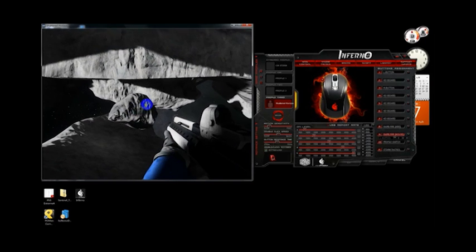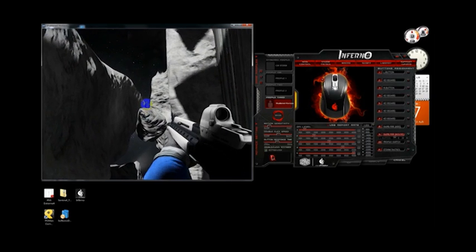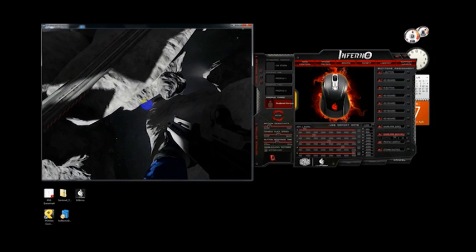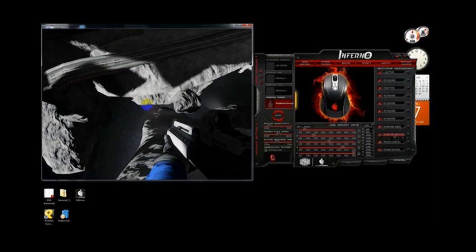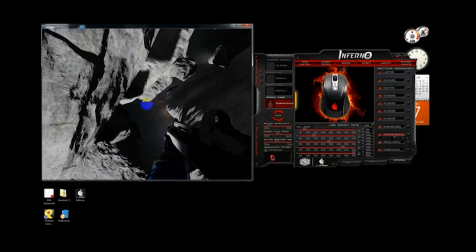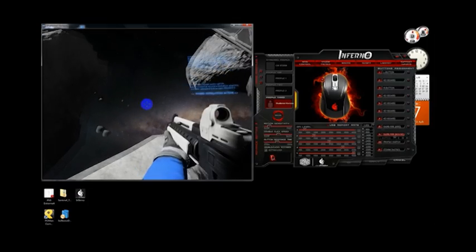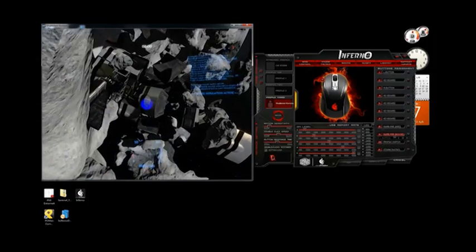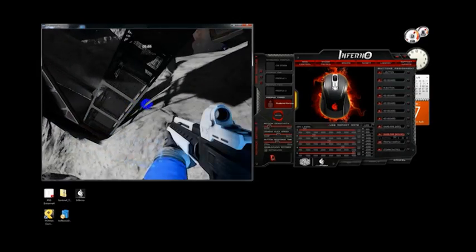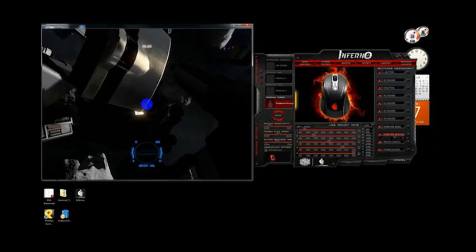Now I'm going to try the rotation that I've set to button 1 and button 2. There I'm rotating to the left, and back to the right. This can be really useful — you can rotate, find your opponent, shoot him, and get on with the game. Now I'm getting a little dizzy here. Now I'm boosting forward with the Storm Tactics key plus button 1 and 2. And that's pretty much the demonstration.